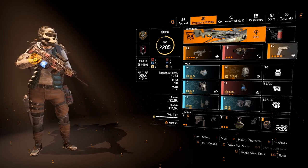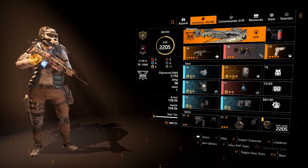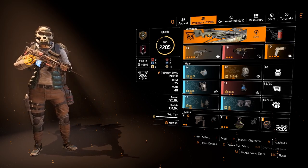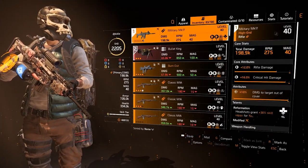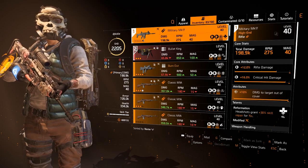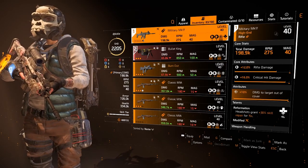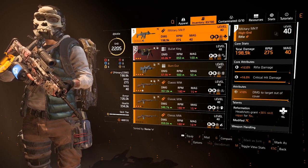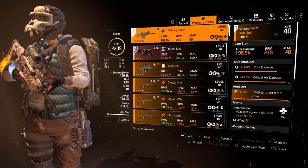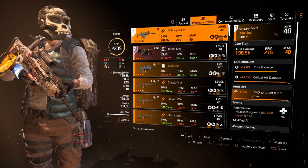Gun wise you can run whatever pistol you want. I run the Bullet King for emergencies because it's just really easy with really nice damage. But I've got a Mark 17 with Reformation — headshots grant 30% skill repair for 15 seconds. You could put that on whatever gun you want. It's not a headshot kill, just a headshot, so it's really easy to proc. I like the MK 17 because I can just spam it, get a headshot, and watch my healing skills go up by 30%.